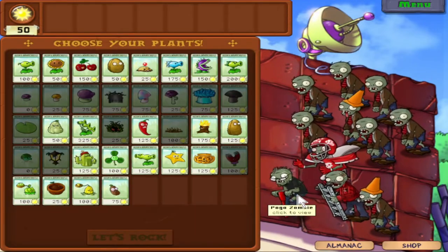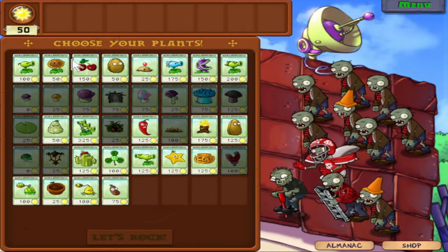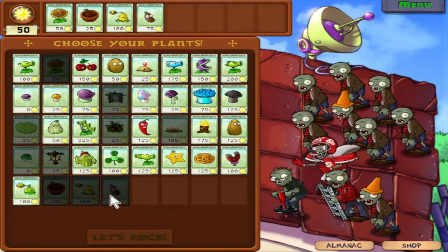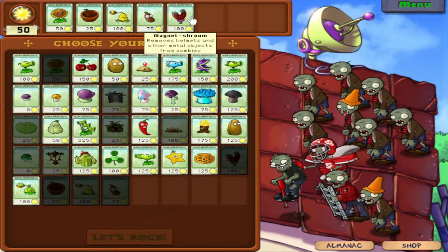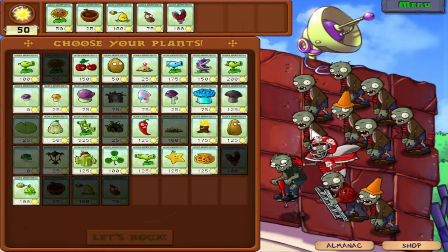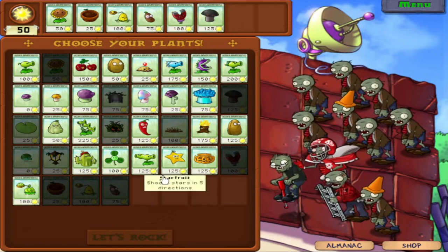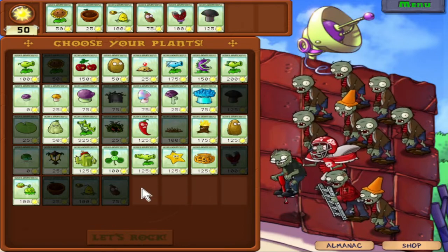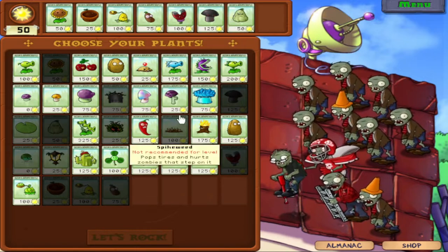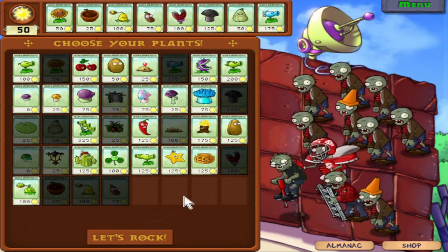We got Ladder Zombie, Pogo Zombie, and Football Zombie. That's not good. So we're going to want Sunflower, Flower Pot, Kernel Pult. I'm going to bring Coffee Bean and Magnet Shroom. Magnet Shroom is one of the few mushroom-related things that are 100% worth taking in the daytime, especially with a nasty combo like this. I'll also be taking Doom Shroom, because 200 sun for a Doom Shroom is still an absolute bargain for how ridiculously effective they are. I'll also take Squash and Snow Pea.